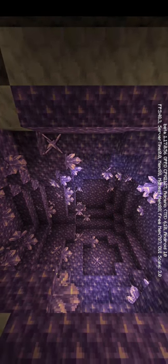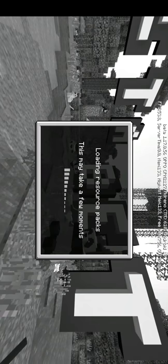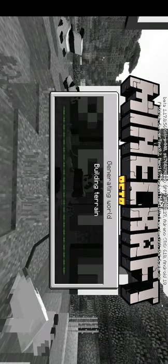Alright, let's play. Create — let's create a new world. Loading resource packs, what? Create a new world. Look, in creative. I'm gonna do a bit of gameplay before I end the video. Ready? Okay, building terrain. This may take a while.